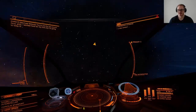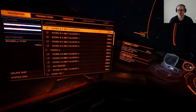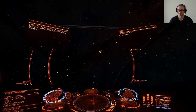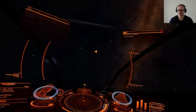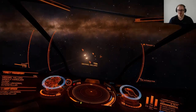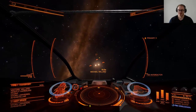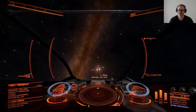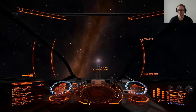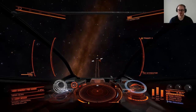Now I've interdicted this Type 7 transport. I can find him in my contacts and lock him. Here he is. Now he is just waiting for his FSD cooldown and then he will try to escape. There he goes — now he is gone.